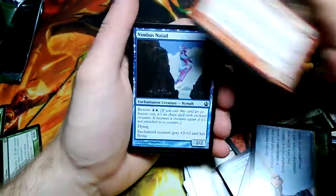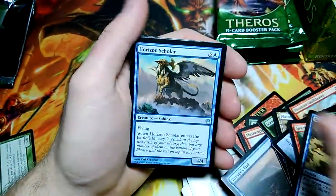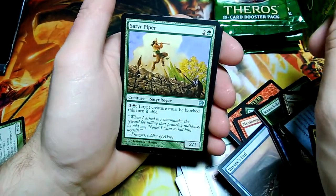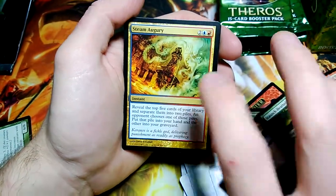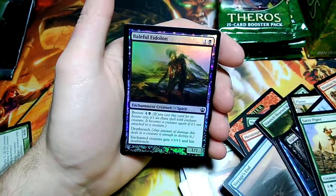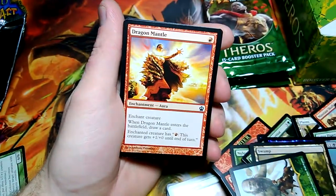The Minotaur — for my Minotaur deck that I'm not making. Horizon Scholar, Chronicle of Heroes, Satyr Piper — I keep saying Satire, it looks kind of like it. Satyr Piper and Steam Augury for the rare — it's a pretty good card, people are brewing with that. Got a foil — Baleful Eidolon is the foil, a 1/1 Bestow black enchantment creature.